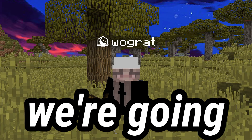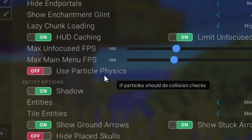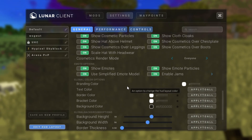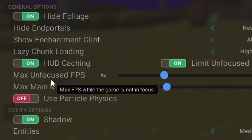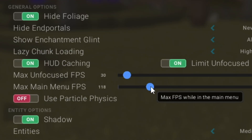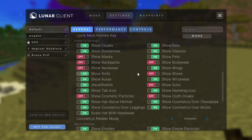Now we are going to add the best performance settings to Lunar client. Go to Settings > Performance and make sure that particle physics is turned off. Then go to General, scroll down until you find 'Use simplified emote model' and turn this off. Head back to Performance, go to Hide Foliage and turn this on. Set max unfocused FPS to 30, and max main menu FPS to 120. Then go back to General, scroll to cosmetic options and turn off: show cloth looks, show suits, shoes and backpacks, neckwear, bodywear, show cosmetic particles, masks, and belts.